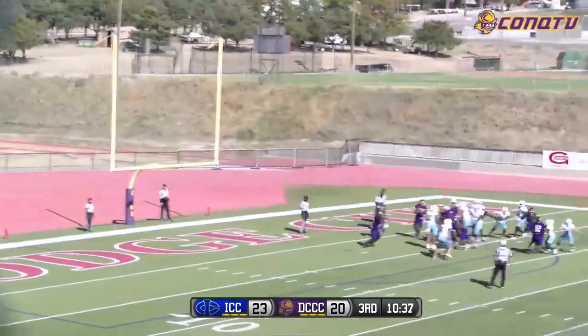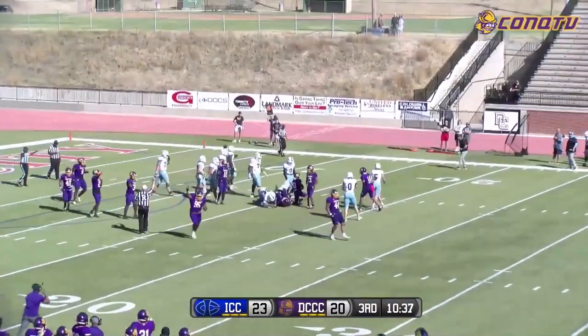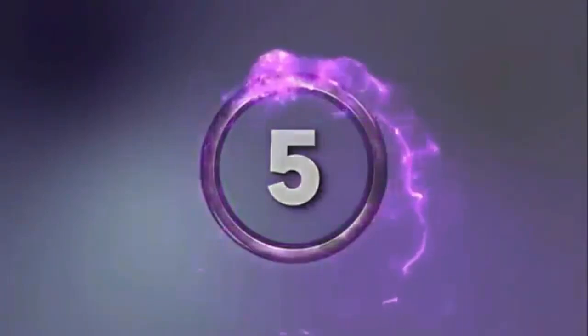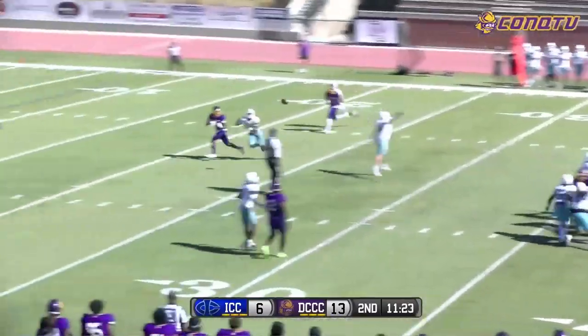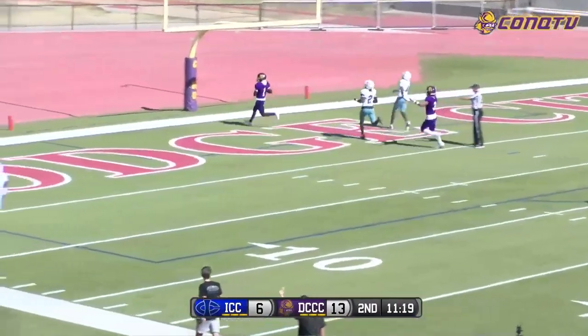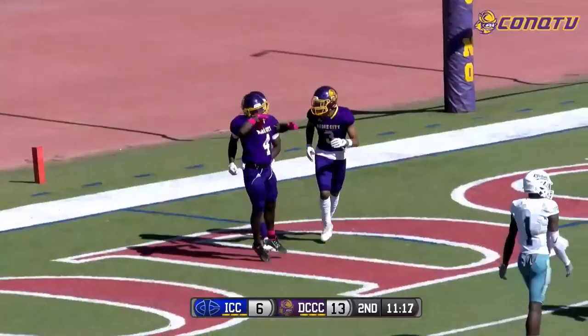The snap is a little low, the kick gets blocked. The snap was low, couldn't get it down in time. Jefferson takes the shotgun snap, pressure coming, he looks across the middle — caught by Camp Thomas deep into the end zone for Dodge City, touchdown! 32 yards for Dodge City.